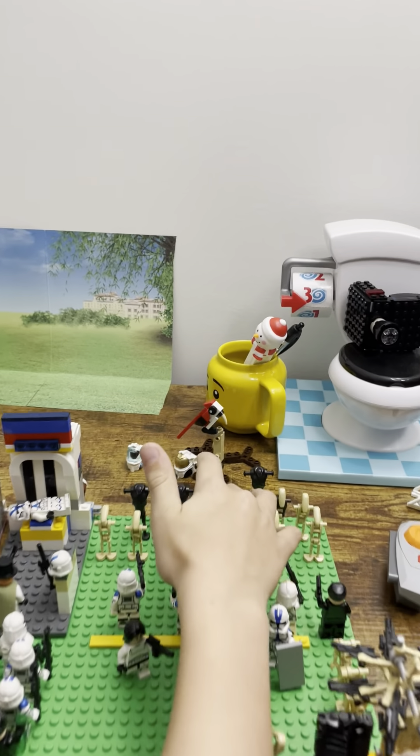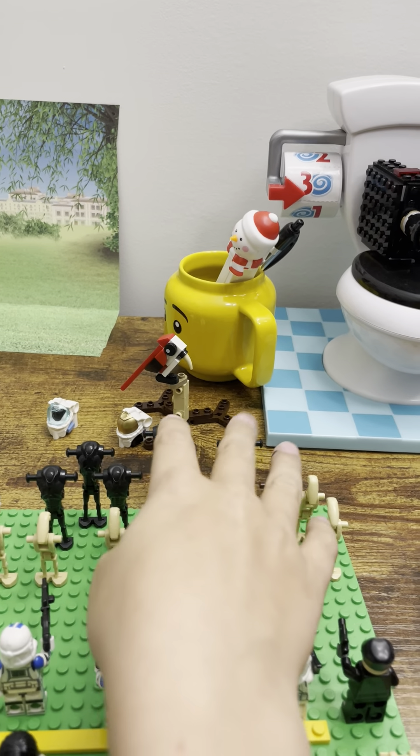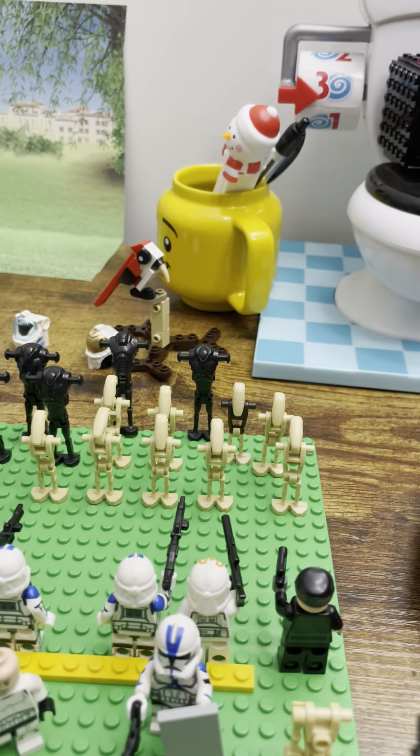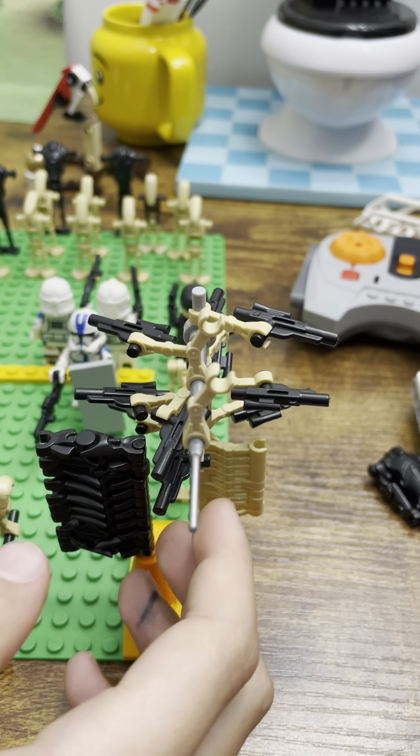I've got all my battle droids right here. This is target practice. They ripped off all their arms so they can't do anything and fight back. All their arms are right here. And if they want a challenge, they can put them back on and use them.